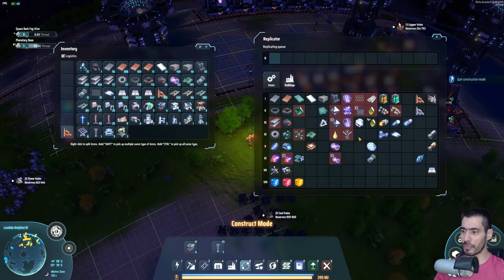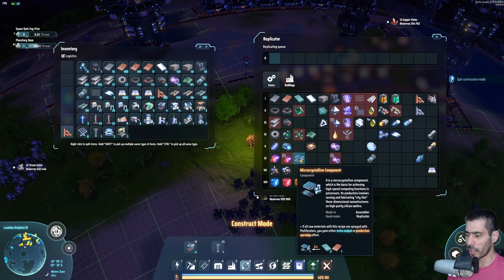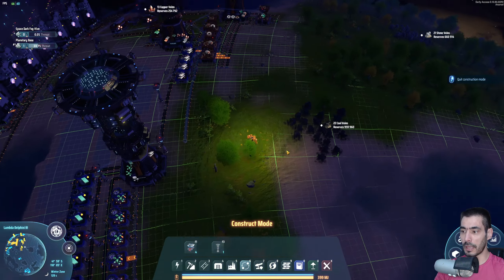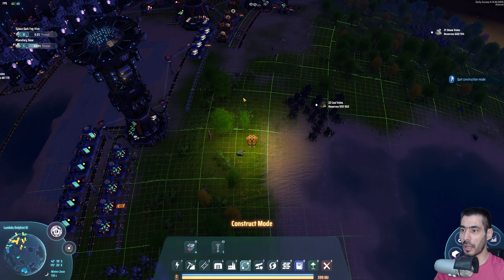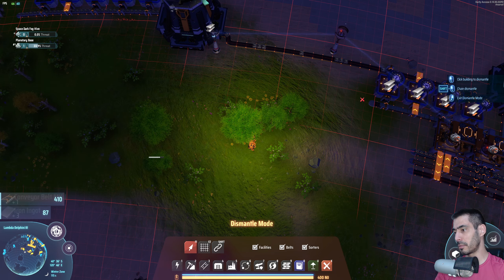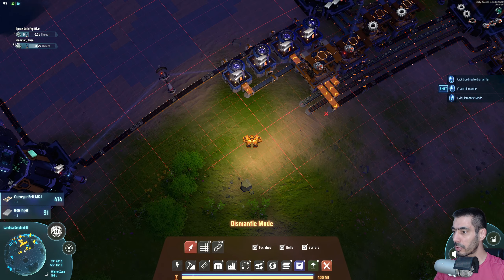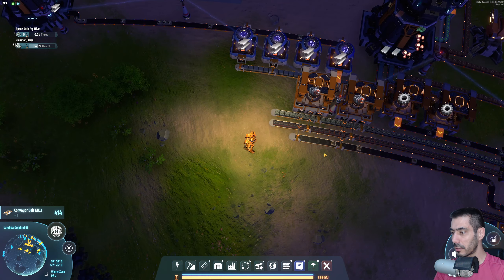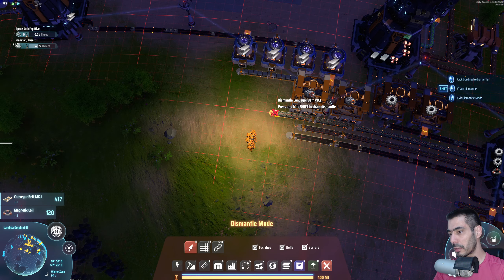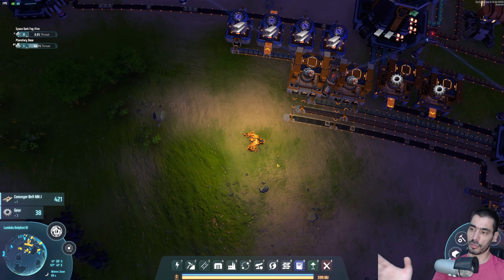If I want to make these, we need the green things that we're making and copper. So I'm going to remove some of these for the time being — I don't need all of that, and I don't need that either. If we need more, we'll just add it.